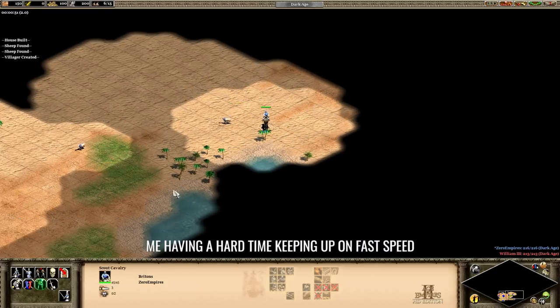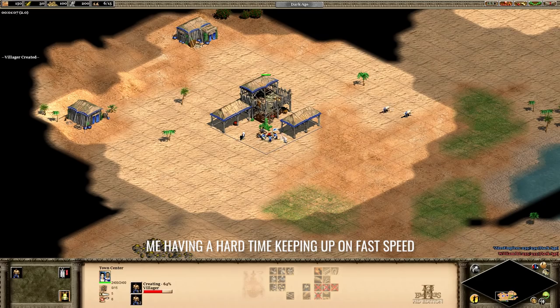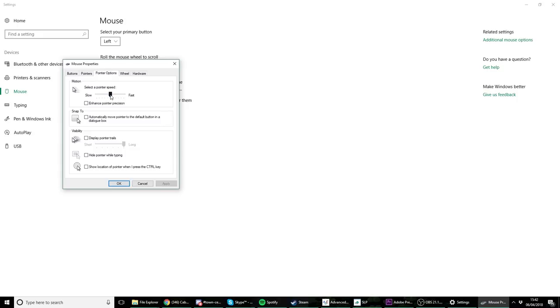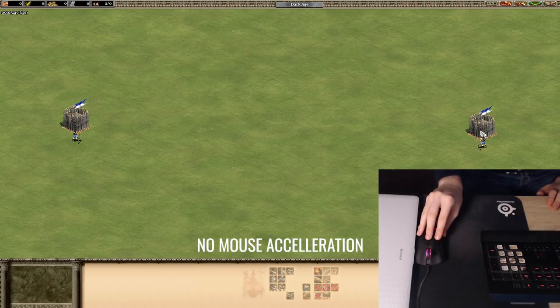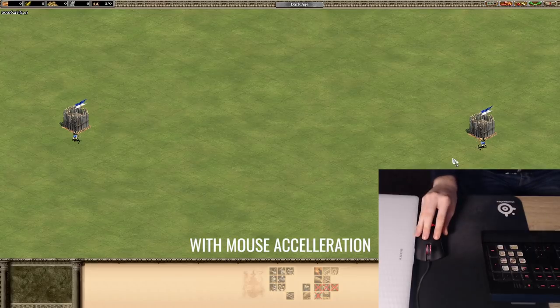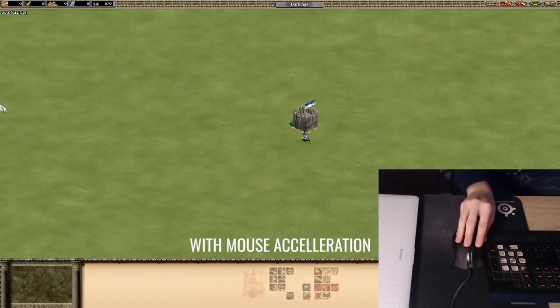Finally, I want to talk about the mouse because having your mouse set up well will definitely help you. Being able to accurately select units and place buildings is an important part of the game. Go to your mouse settings in Windows, open the pointer options tab, and make sure that your pointer speed is in the middle and enhanced pointer precision is off. Selecting this option actually turns on mouse acceleration, which is bad. Your mouse movement on screen should always be consistent with your hand movement — moving your hand one centimeter to the left should always move your pointer the same distance. There's a video linked below showing how mouse acceleration affects things if you're curious.